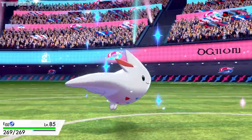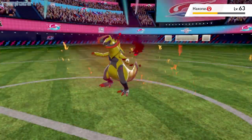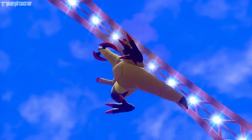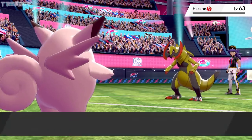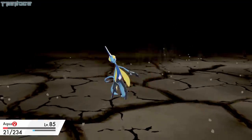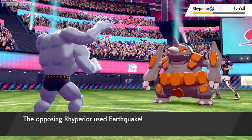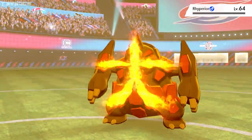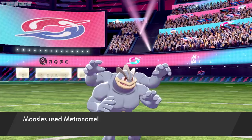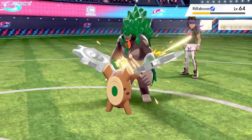We switch to Egg next because Leon's Haxorus knows the move Earthquake. Egg uses Water Shuriken and Burning Jealousy but is easily taken out after several Iron Tails. We send out Wanda, who uses Cut and then Smack Down to bring down Haxorus. We switch to Aqua for Leon's Rhyperior, but she's barely able to scratch him before going down. Moosels is up next and uses X-Scissor, dealing a fair amount of damage. We follow up with Extreme Speed and Fire Blast to take Rhyperior out. Leon's Rillaboom tries several times to use Endeavor, but it doesn't affect Moosels. After several turns, we bring Rillaboom down with Vice Grip and Gear Grind.